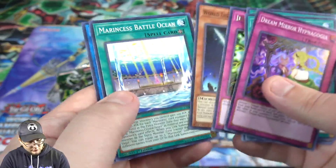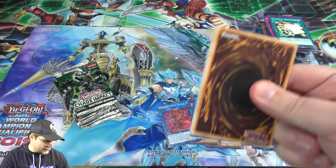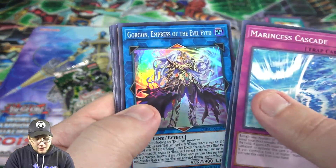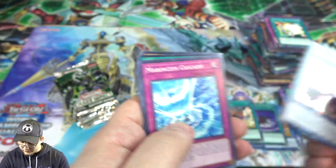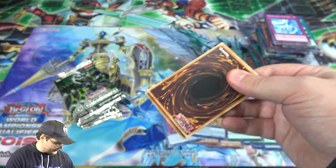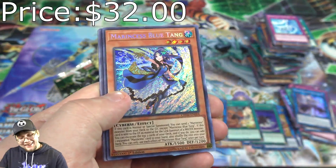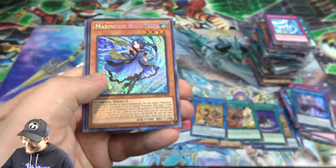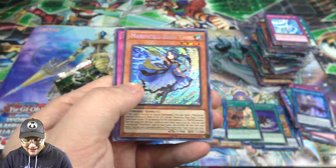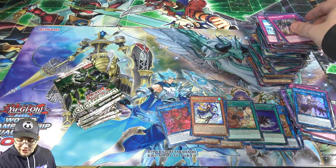Then Dream Mirror. Give us a Salamangreat Secret Rare or a Marincess Secret Rare — those are like the main two I want. Then Gorgon, another one of that — more Evil-Eyes. Then there's our other one — I actually got a playset! Another Marincess Blue Tang — that is awesome! I got all three now, so we might actually be able to build Marincess. I just need to check and see what else I'm missing.